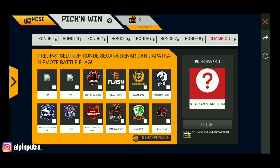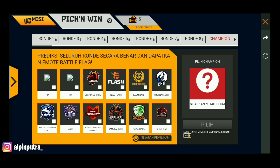Kita lanjut ke Pick and Win. Di sini kalian bisa dapetin hadiah dengan cara memprediksi dari ronde pertama sampai ronde terakhir siapa yang menang. Setiap kita pilih itu gratis — satu kali pilih gratis. Jika yang kalian pilih itu menang, kalian akan dapat 200 coin. Ronde 3, 4, 5, 6 sampai champion, kalian bisa pilih aja secara acak. Di sini kalian juga bisa tukarkan hadiahnya: ada pet, support, tiket weapon royale, dan bundle yang kuning tadi.